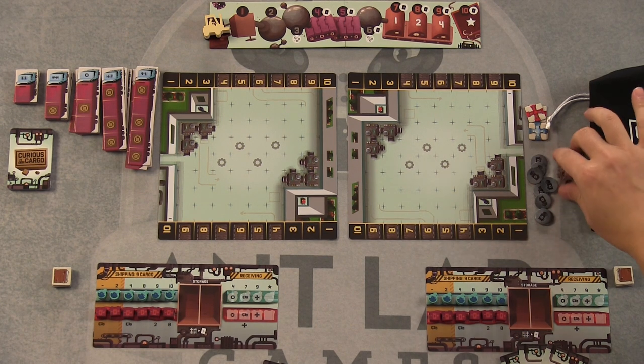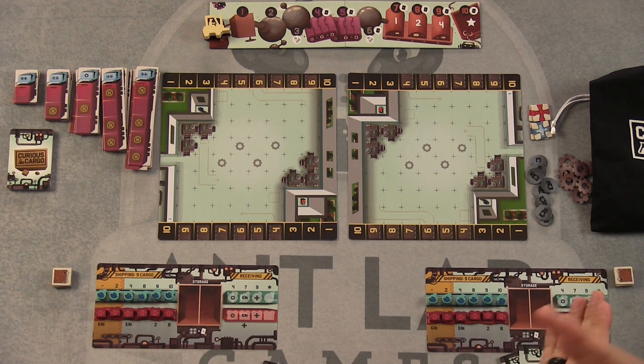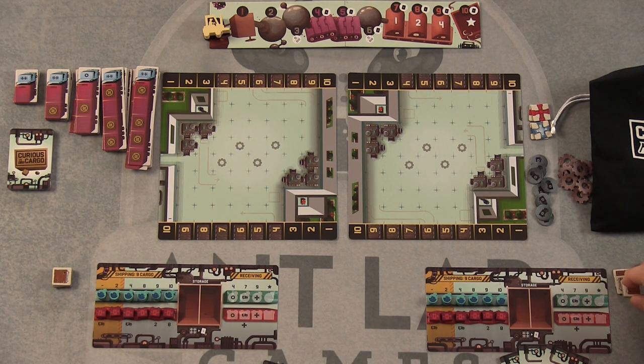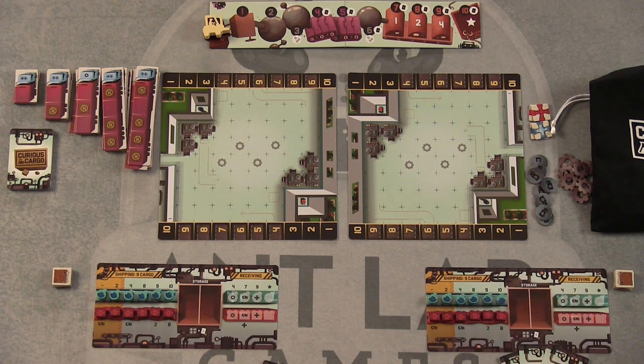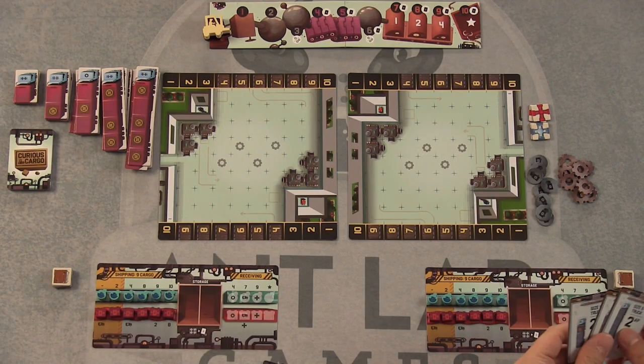The construction phase can be done simultaneously since there's no need for turn order. You are player one because your forklift is on top, so during the truck phase you go first — timing of trucks is very important. We can explain construction tokens, splitter tokens, and scaffolding tokens as we go. We have three actions: we can pull tiles from the bag and place them on the board. I'm going to start by drawing two tiles.